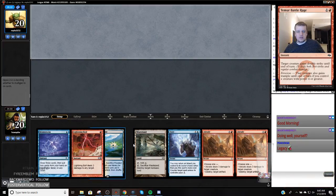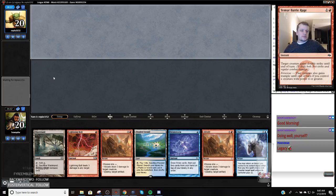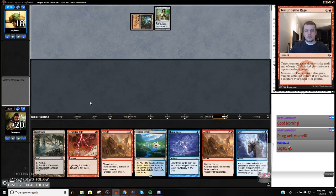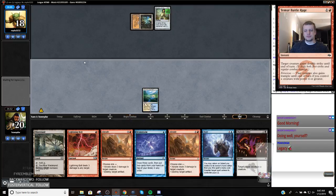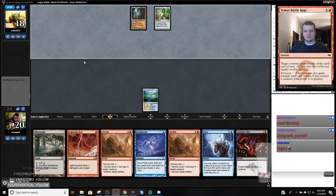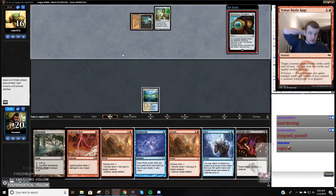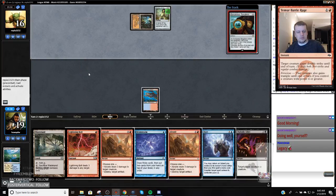We have a Brainstorm and we can beat a Chalice — we're going to keep this hand. Okay, there's your Chalice. If we draw another land I might Waste them. It's going to have to be really juicy for me to Daze. I don't think that's juicy enough — I think I'm just going to go fetch a Volcanic Island. Let it go. They might name Wasteland, but whatever.